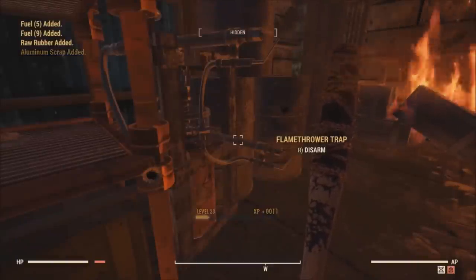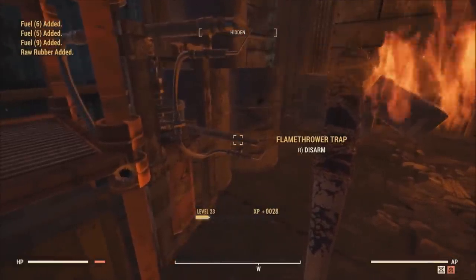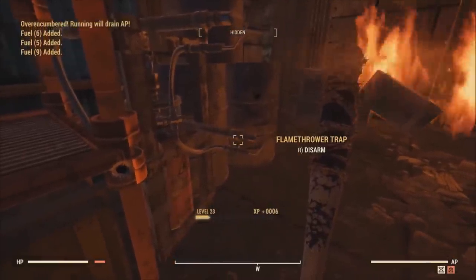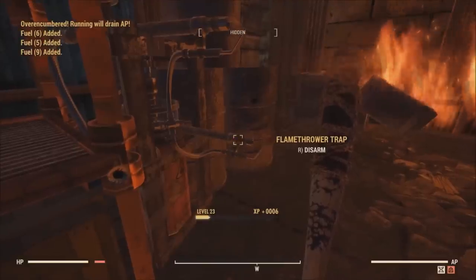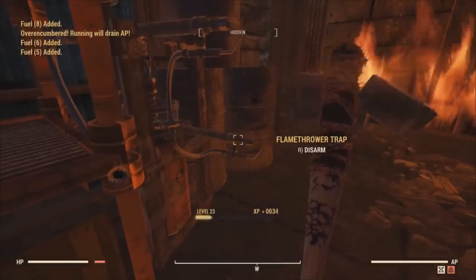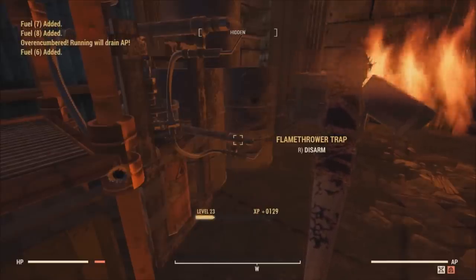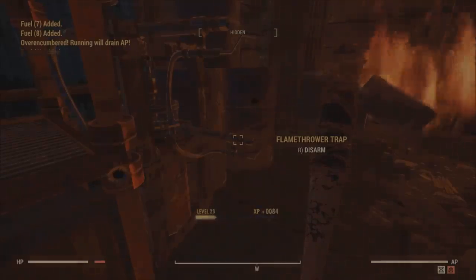There actually is a way you can glitch this and get thousands per hour while you're doing an XP glitch. It's located at the Eastern Regional Penitentiary in a little shed by the entrance. It's a super simple glitch but I'm not going to be showing it in this video since I've shown it several times before and I don't want to make this video longer than it has to be, but I will be putting a link to this glitch in the description.